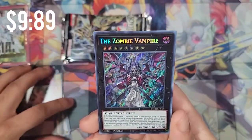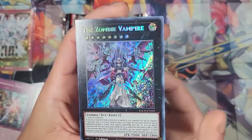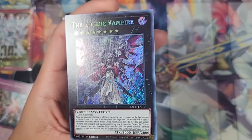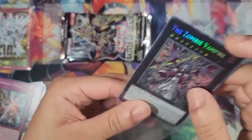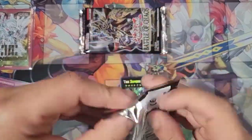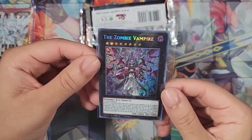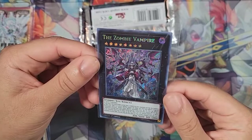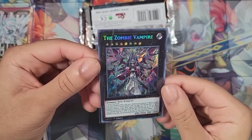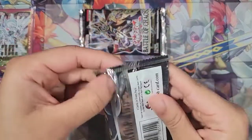Oh! We got a secret already — we have the Zombie Vampire! Nice. Let's leave that up. This feels good to open up packs while recording, because I have been opening packs, I just haven't been recording anything. But yeah, that's great. Okay, we have the first secret here — the Zombie Vampire. Two more level 8 monsters. Put that right there. At least we got a secret.